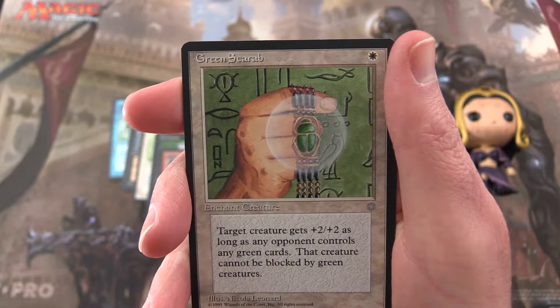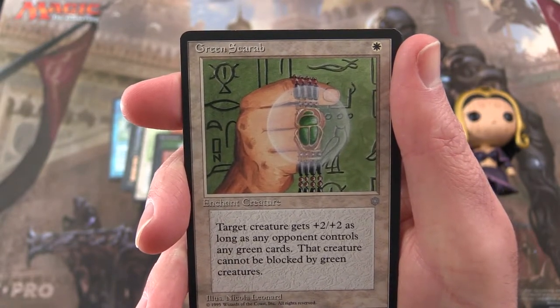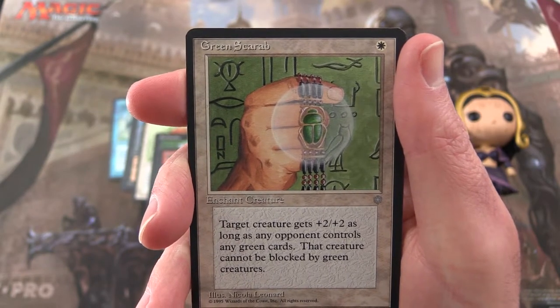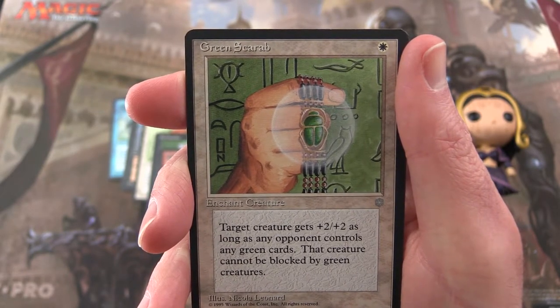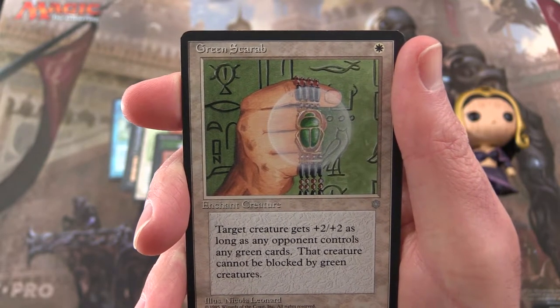Next up we have a Green Scarab — pay your plains and you get to enchant a creature. Target creature gets +2/+2. As long as any opponent controls any green cards, that creature cannot be blocked by green creatures.